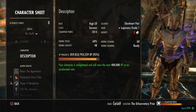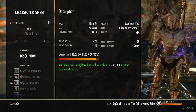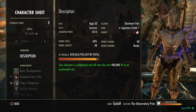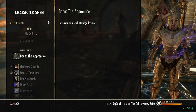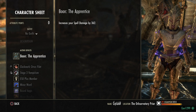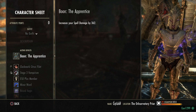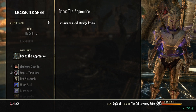All of our points are into max magicka. I am a High Elf and I recommend being a High Elf because you get the same exact amount of damage as a Dark Elf would with more sustain. We're using the Apprentice Mundus in groups that don't have perfect debuff sets; use the Lover otherwise. Apprentice is the best if your group has Power of the Light, Alkosh, and Infused Crusher from the main tank.